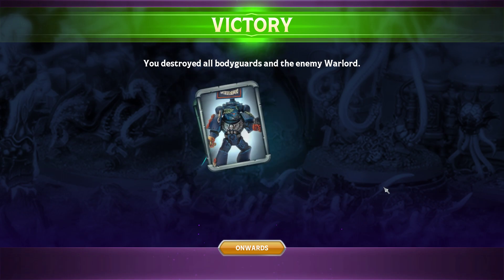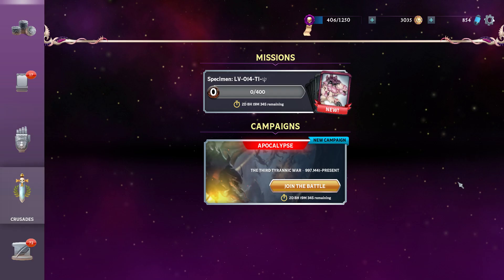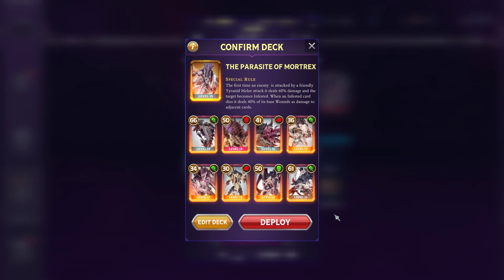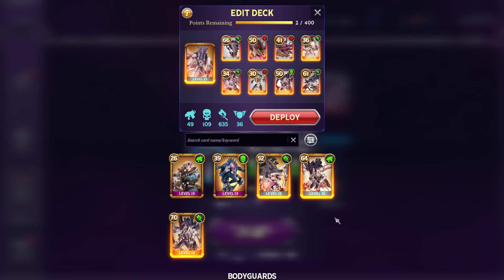Another thing worth mentioning about Tyranids is that both decks I mentioned being really strong in the last campaign — Tolmeron and Helbrecht — have a really strong theme: either range for Tolmeron or melee for Helbrecht. Tyranids really don't have that. They do have themed decks, but not in the same way.